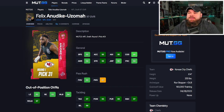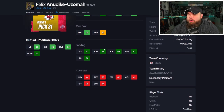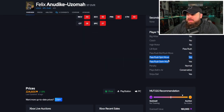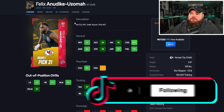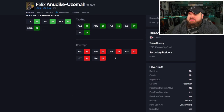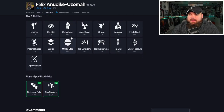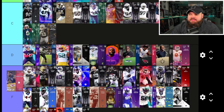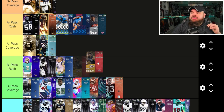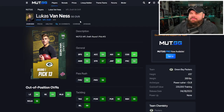Right after that we have Felix Anudike-Uzomah, picked right after Nolan Smith by the Kansas City Chiefs — six foot four, 255, run stopper with 92 speed, 95 acceleration, decent finesse moves in the 90s, power moves a bit low, and great block shed and impact blocking. For traits, he has Spin Move and Swim Move on yes, which is good given his finesse moves aren't top end. You don't have to worry about his power move rating since only finesse moves are on yes, so he should play better than you'd think. He gets Defensive Rally or Run Stopper for zero AP. I think he's a tier worse than Nolan Smith's cards, so I'm putting him in B tier.